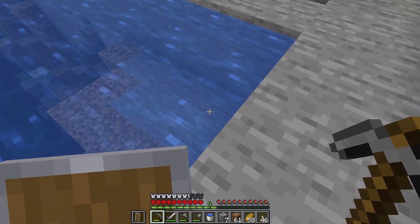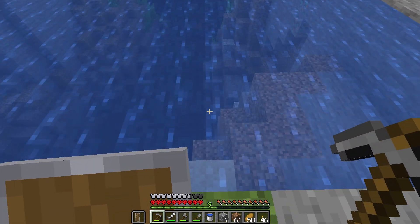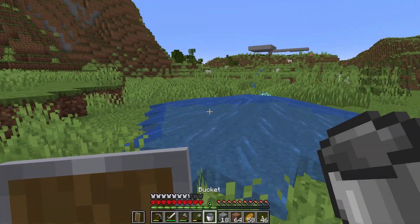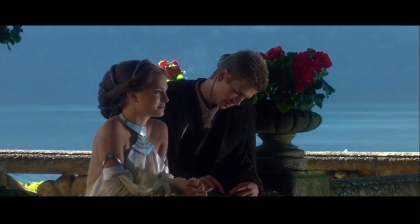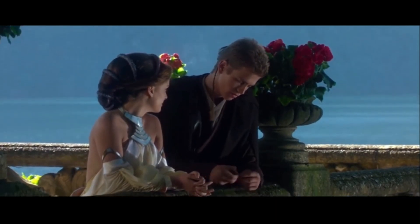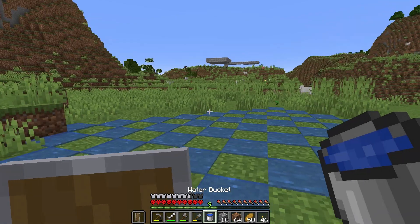Hot tip: if you remove all the stuff that's two blocks down, the drowned can't come up onto you if you're on land. I hate grass so much. But now that we got the bucket, we can easily take the grass away. I don't like sand. It's coarse and rough and irritating and it gets everywhere. Grass is terrible. It doesn't deserve to live.